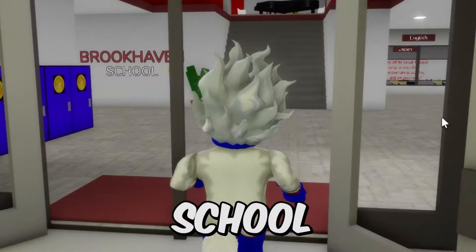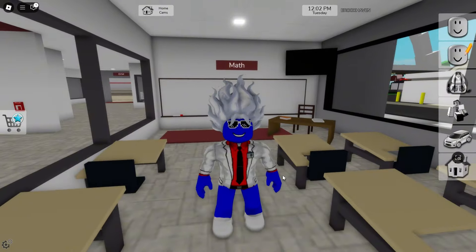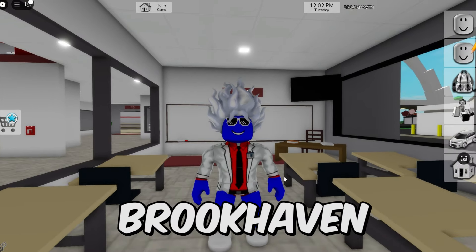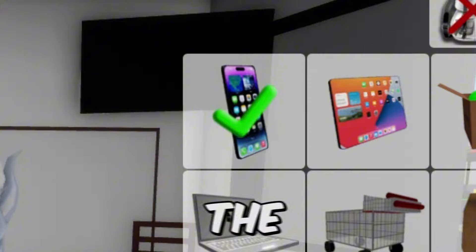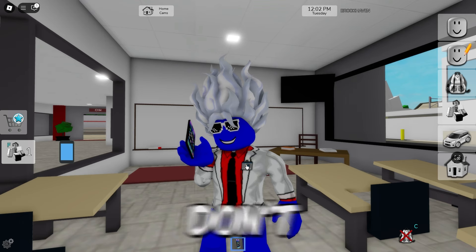For the first error we need to go inside Brookhaven school. Let's go inside that class because here we're gonna do the error that allows us to duplicate items. Yeah, we can duplicate items here in Brookhaven! To do that, the first thing you need is an item, so go to your items and grab the cell phone.